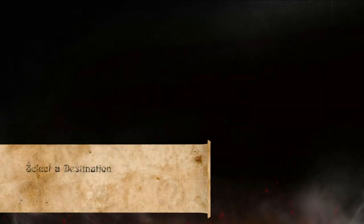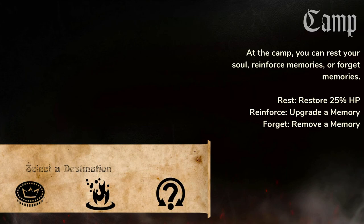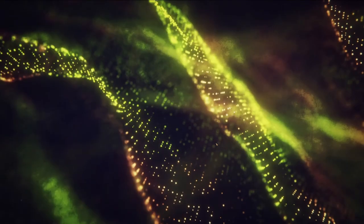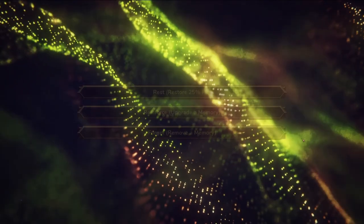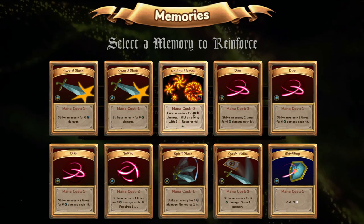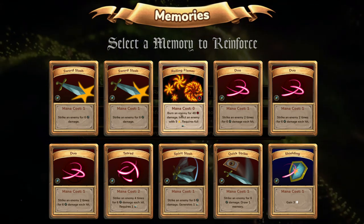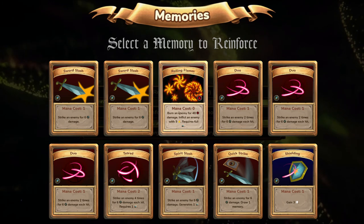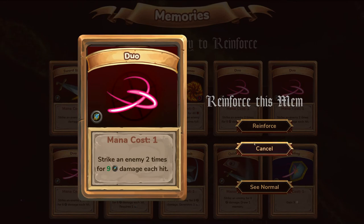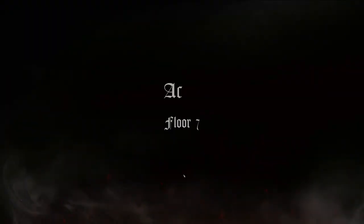Now I think it is time for us to go into camp so we could upgrade a memory. Let's upgrade a memory — select a memory to reinforce. Do we want duos or maybe tetrad? I think we are going to upgrade one of the duos cards. Reinforce — perfect. Let's keep on going.